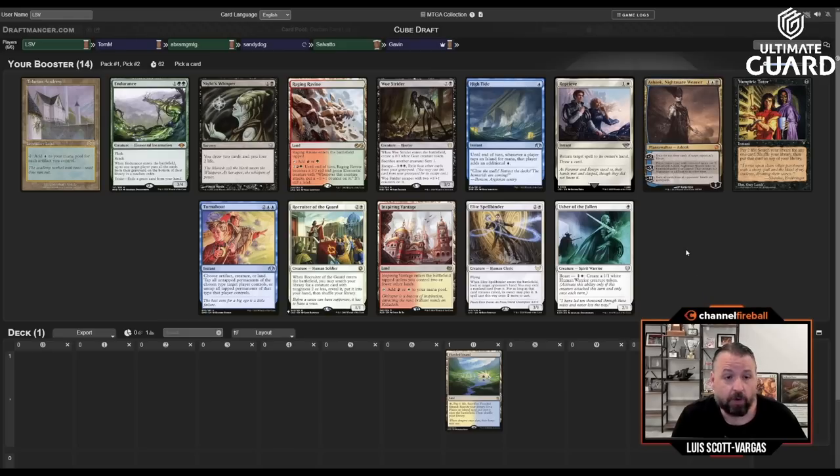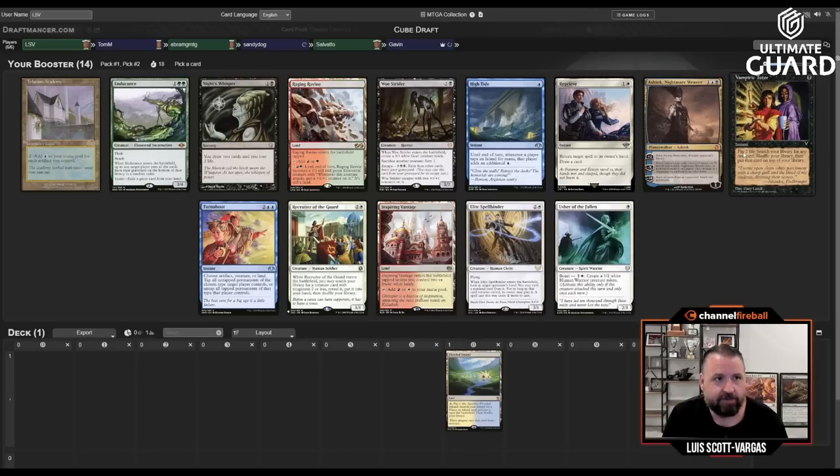Second pick: we've got Vamp, Reprieve, Elite Spellbinder, and Recruiter of the Guard — three pretty good white cards. Alpha Frog is passing to me. Frog likes mid-range black decks but has tons of range. One cool thing we've seen is the evolution of this cube draft Discord — the draft cadence has really picked up over the summer and everyone's range is increasing as we all adapt through iterative drafting with this group of 20 to 25 people.